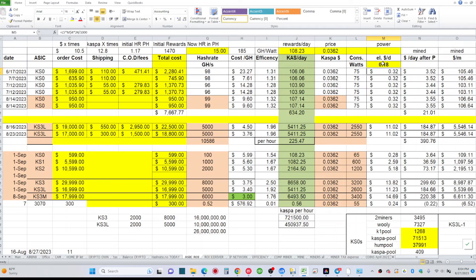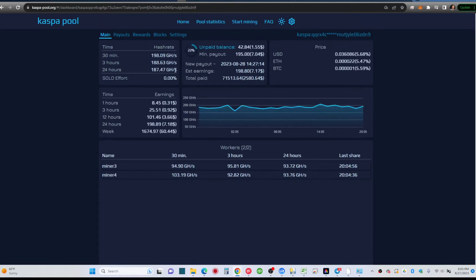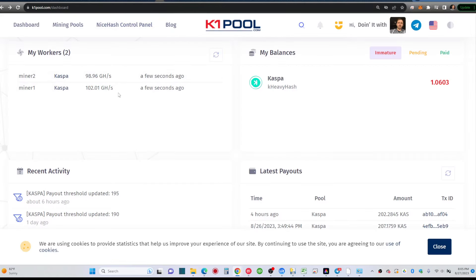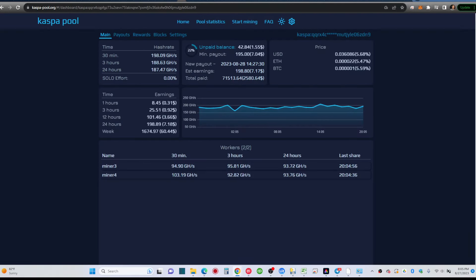Pay attention and make sure your connection is good. It's not necessarily true that everyone needs to go to Hum Pool. If you're getting really good reports and accurate hash rates on the pool you're already on, stay there. Every time you switch pools you lose half an hour to an hour before getting back to full rates — and with hash rate fluctuating upward right now, you don't want to lose that time.